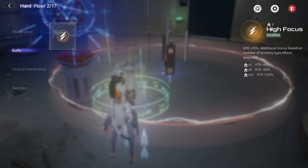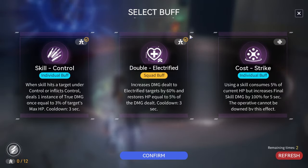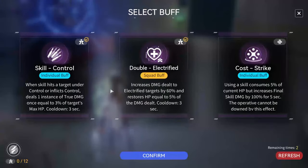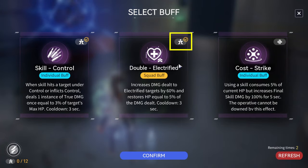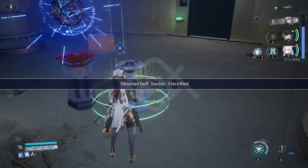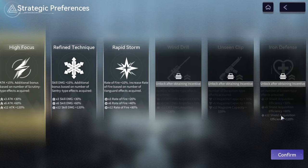If you manage to collect 6 of the same buff, you will unlock the second upgrade of this attack percent buff that can increase attack percent by 60%. And the last one requires 12 of the same buff to unlock the final upgrade. So make sure to prioritize choosing buffs with the same symbol as your initial buff in order to enhance the initial buff effect, but also make sure the buff you choose is useful for your character.